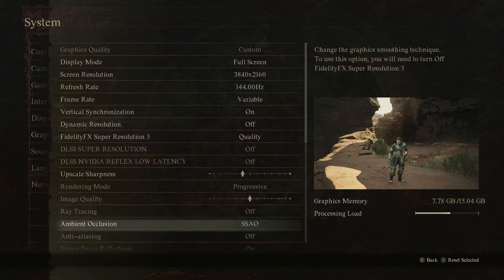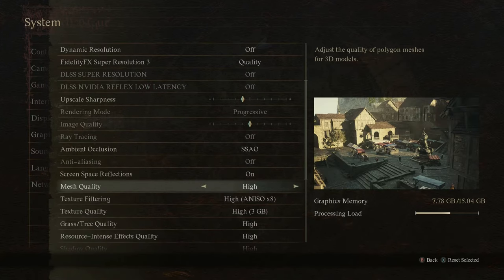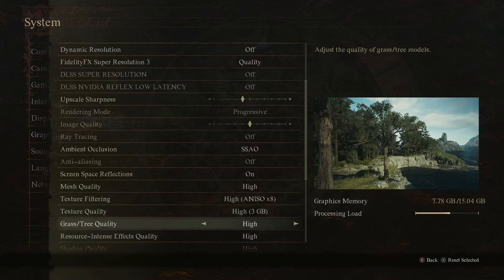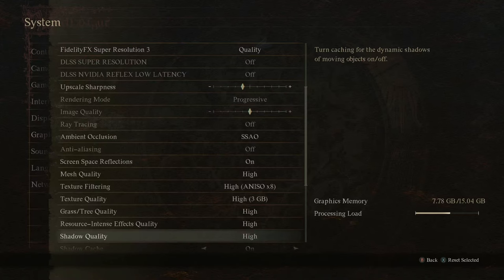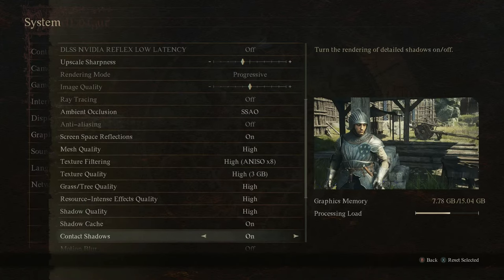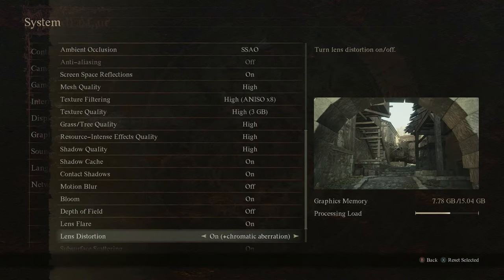Ambient occlusion on. Screen space reflections on. Mesh quality high. Texture filtering high. Texture quality high. Foliage quality high. Resource intense effects quality high. Shadow quality high. Shadow cache on. Contact shadows on. Motion blur, bloom, depth of field, lens flare, and distortion are up to your preference — you can see what I chose on screen. Subsurface scattering on. Motion quality high.